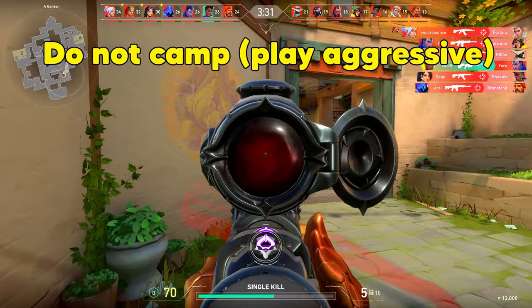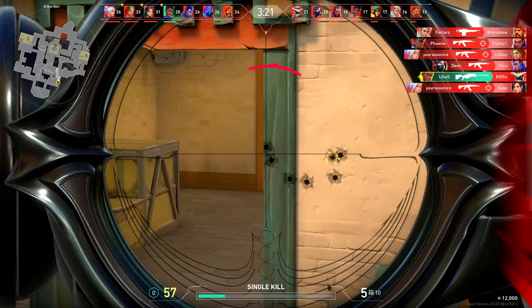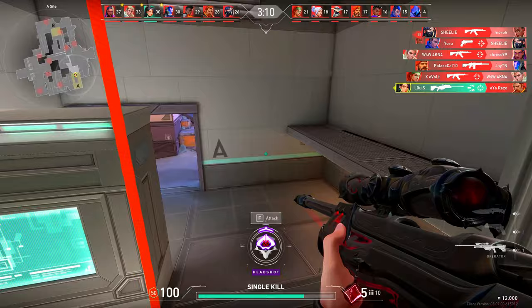Secondly, you should not camp. I know the Operator is the strongest weapon when it comes to holding angles, but you are not playing deathmatch to win, you are playing it to improve. So with that in mind, you should always keep on moving. Go for aggressive peeks and shots which are hard to hit. You will not be able to avoid these plays in your comps either, so practice it in deathmatch.